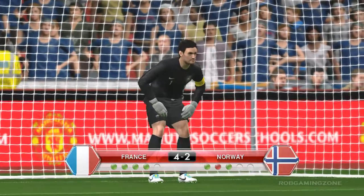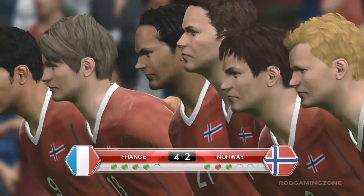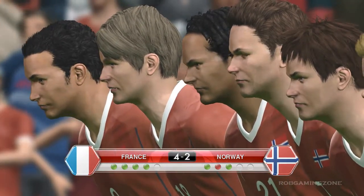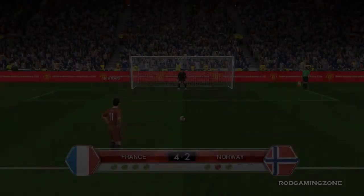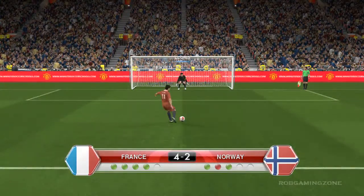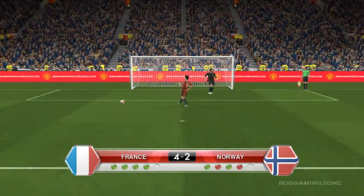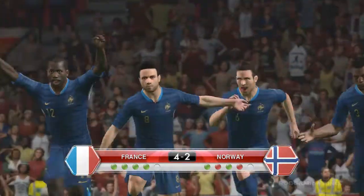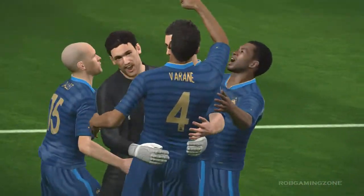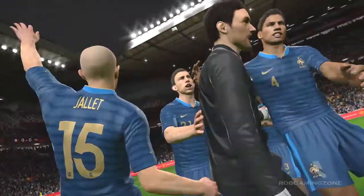Now this is the last chance for Norway — if they don't put the ball into the goalpost, then France would win the match. The Norway players are just taking the position and going to shoot the ball. They shoot and the ball has hit the bar and returned. So France have won the match by penalty shootout 4-2. France scored 4 goals and Norway scored 2 goals.